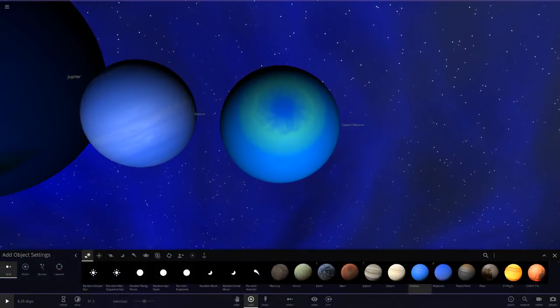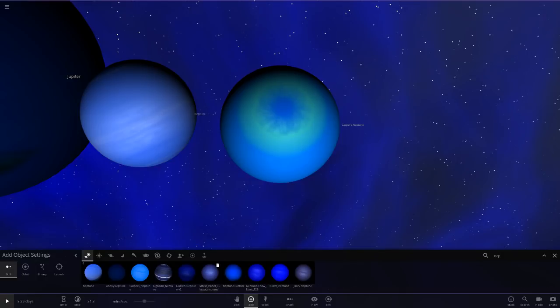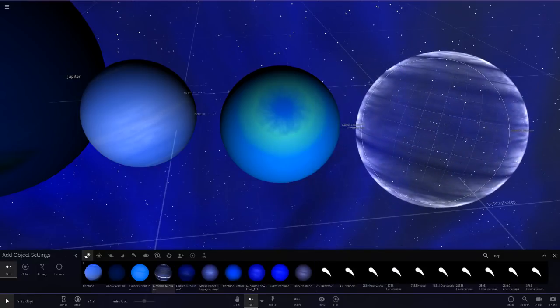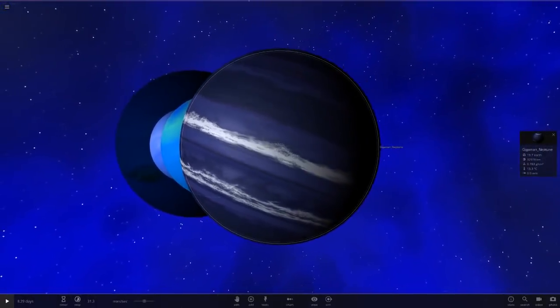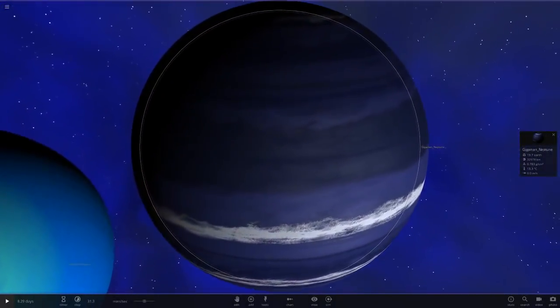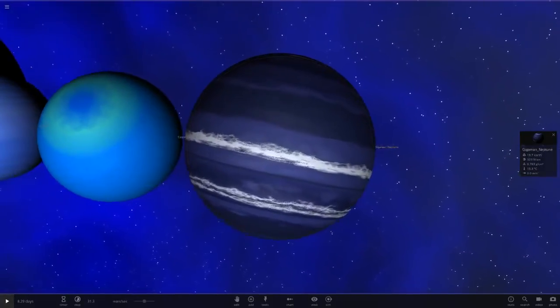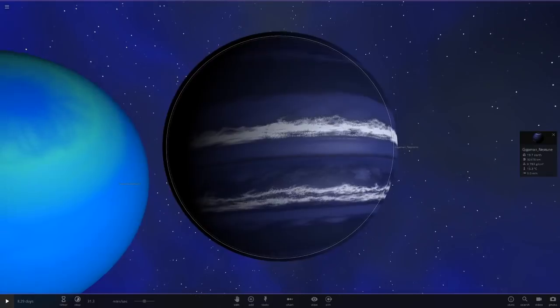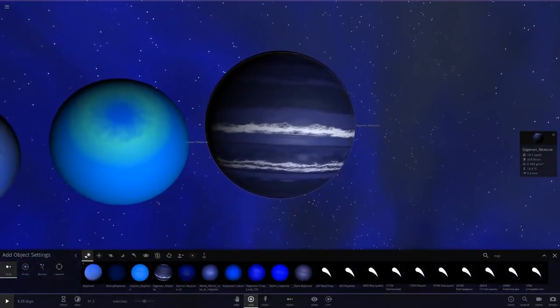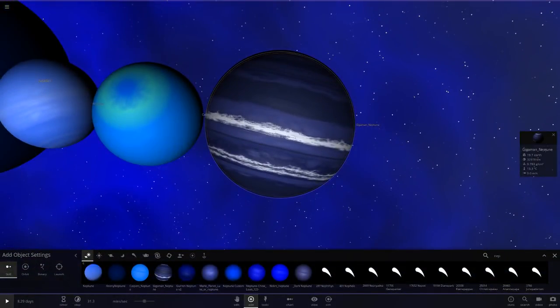Next we've got Gigaman's. Look at this — he's got loads of bands on it with white bands as well, and very very dark blue bands. But maybe a little too much — it's almost looking more of a purple color, like more of an indigo or violet sort of color.